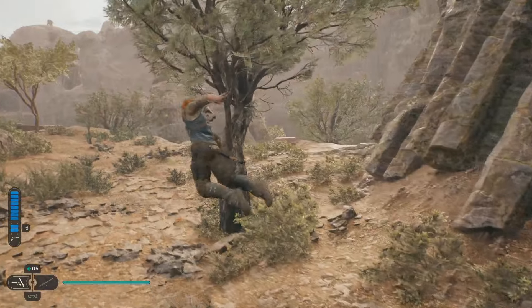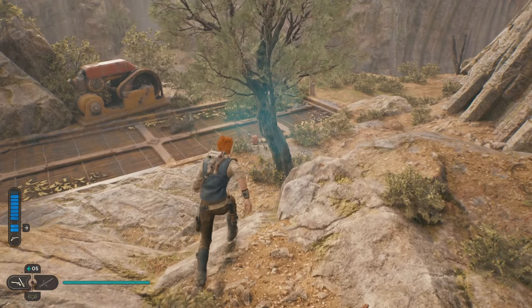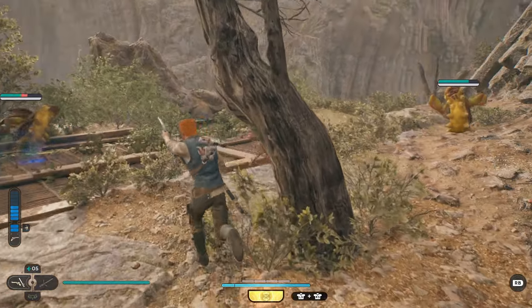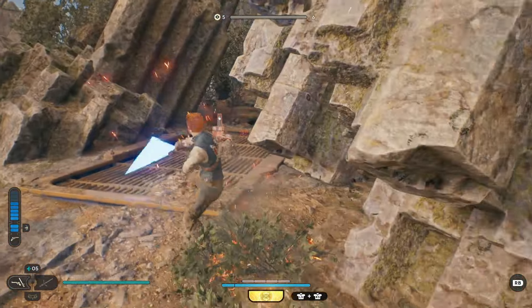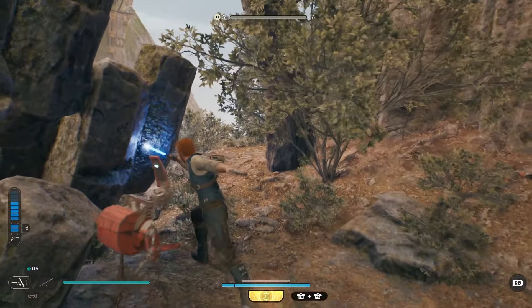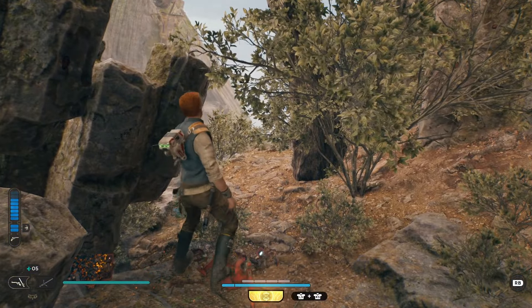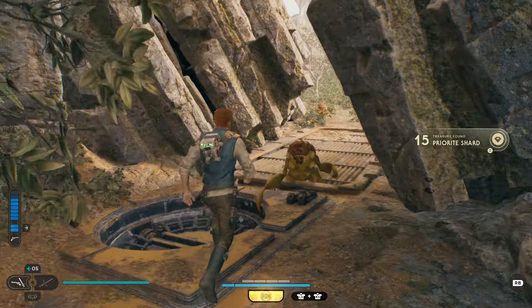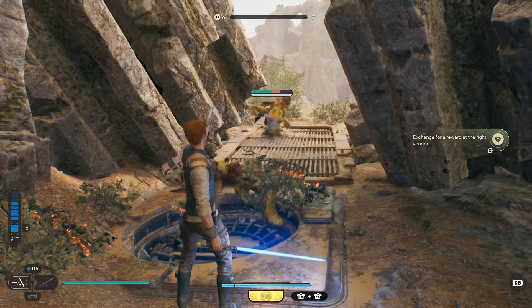We're going to go back over this way now. There's one of those loot bot things over there. You can interact with it and it'll have a Pryorite shard on it.